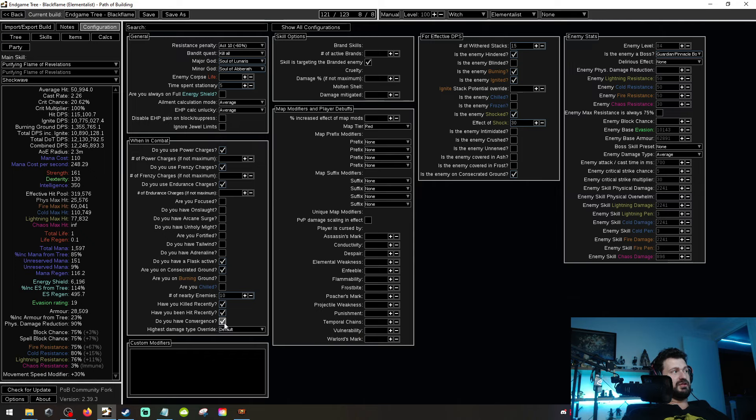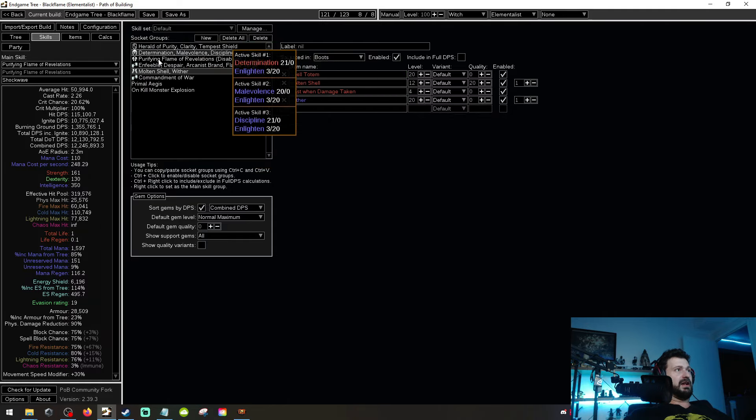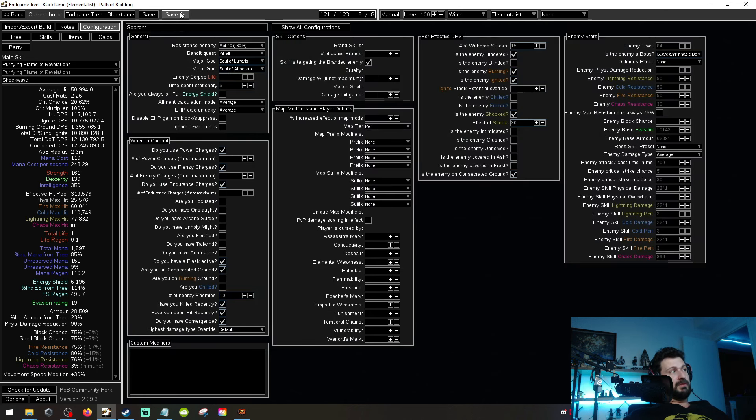Are you branding enemies? Yes, but it doesn't really do anything to the build. Withered stacks at 15. The synergy between Black Flame and Wither is that you need a source of Wither — the easiest way is to run spell totems with Wither. Normally you'd put this in a main hand weapon setup with multiple totems and apply double totems of Wither. That Wither won't deproc off the enemy because, based on Black Flame, it stays on the enemy as long as they've been hit by Black Flame. It should take no time — hit Q, proc your spell totem, and it's going to constantly Wither. I don't know if Automate will actually work with totem skills, but it'd be really cool if it did.